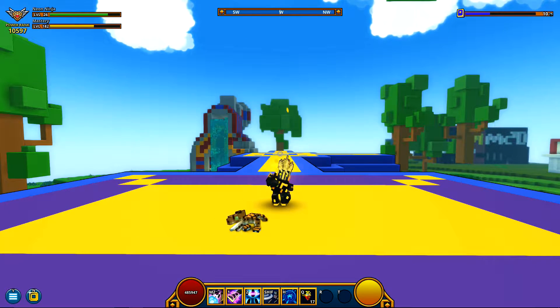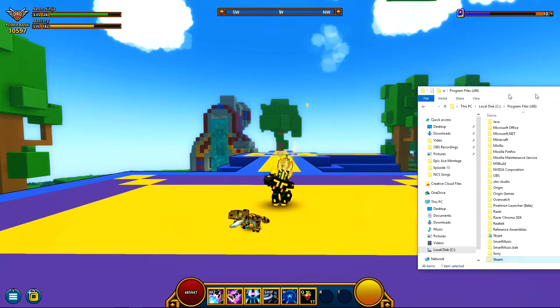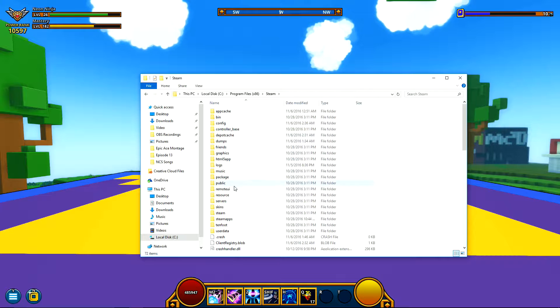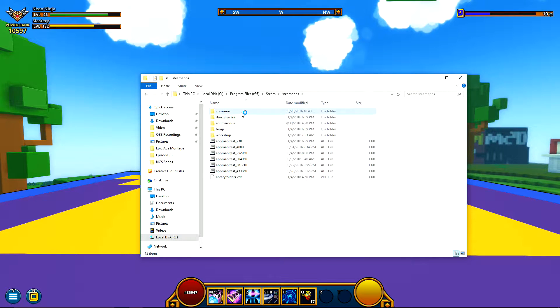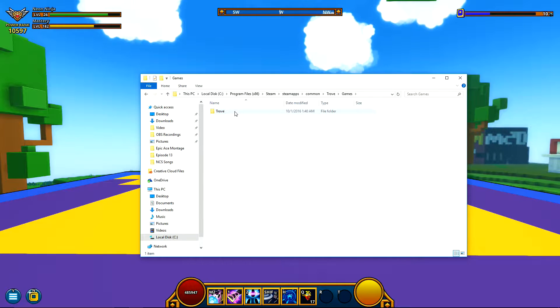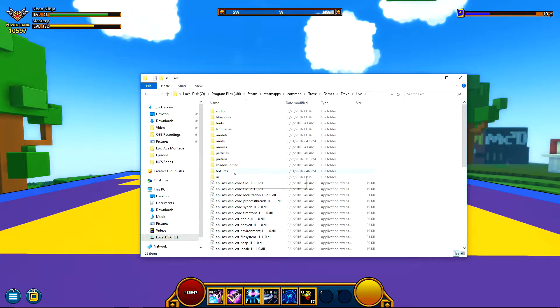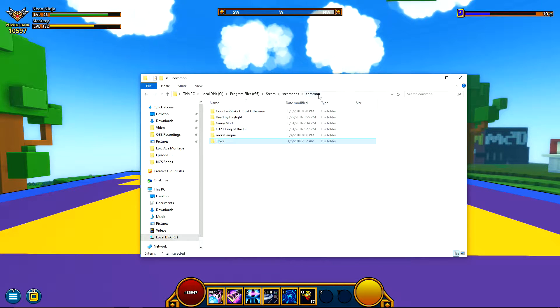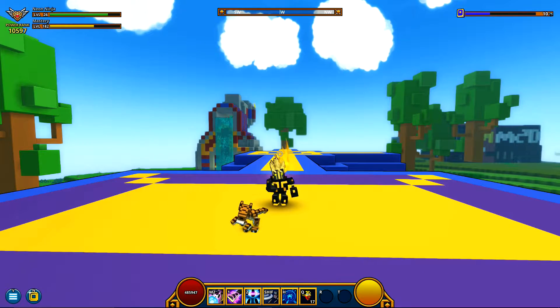Because if you do go into your Steam files, I'd have to go like Steam, steam apps, common, Trove — and it was like games, Trove, live, mods — and see, nothing's in there. And I was confused beyond what you could imagine, I was very confused.